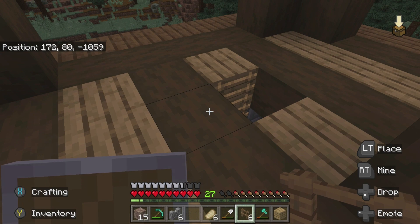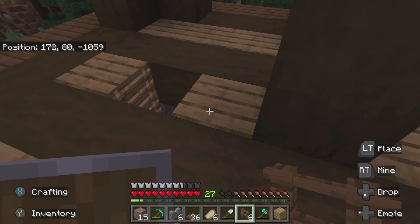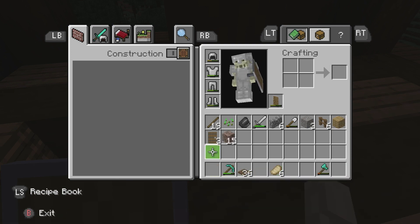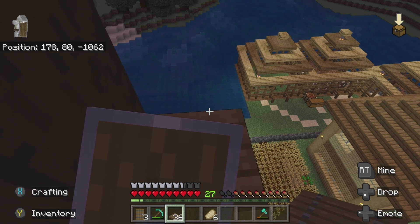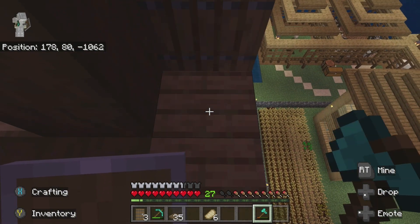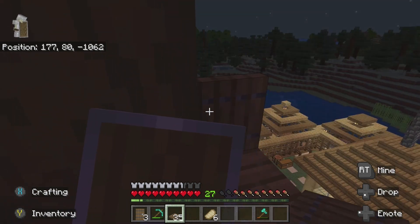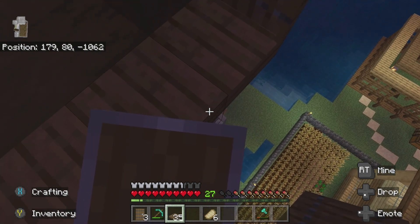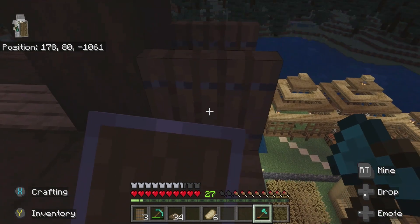Now that we got that out of the way we're going to use our spruce trapdoors here to create some sort of balcony - we're going to put the doors there. I guess I can add another one there. I don't think I'm doing it correctly.